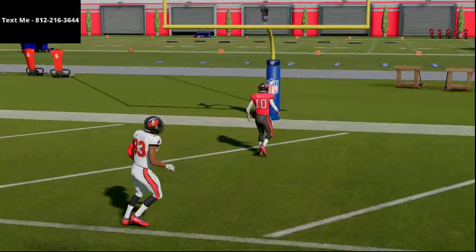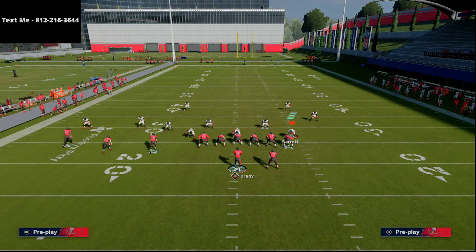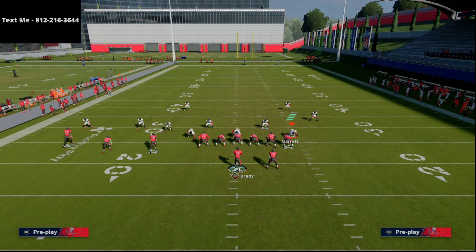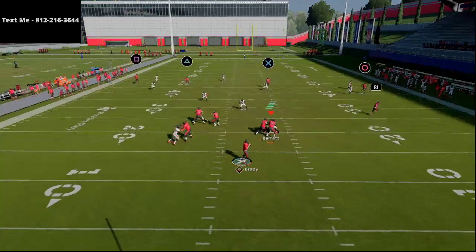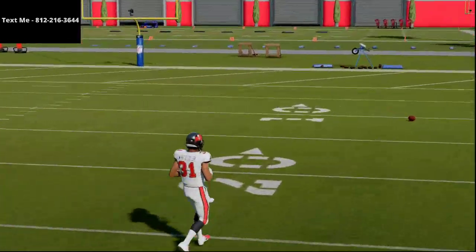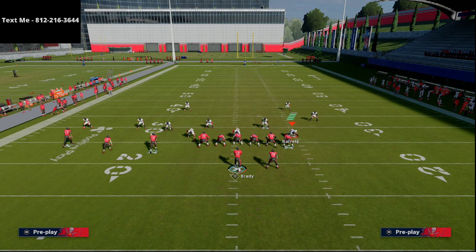Now let me show you how to beat Cover 3 on the other side. Most people are going to align their deep middle third on the hash mark or on the side of the trips — they don't want to give up that seam streak. When they do that, it opens up the right side of the field. Snap right about here, and you're going to see the corner on the right goes with the motioned receiver, leaving the tight end wide open up the seam for a one-play touchdown against Cover 3.